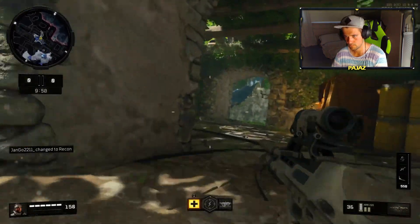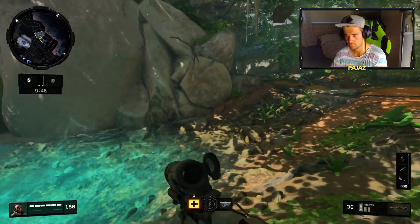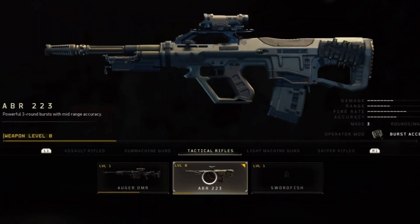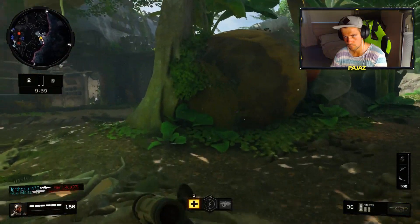Today we're taking a look at the new category in the game called Tactical Rifles. In this category there's three weapons we can use in the beta, and one of them is this weapon right here, the ABR-223.